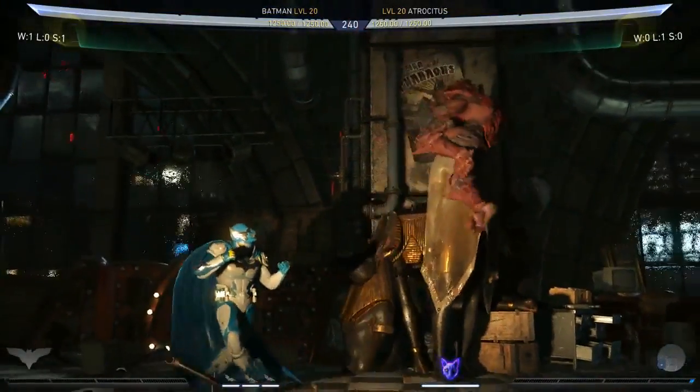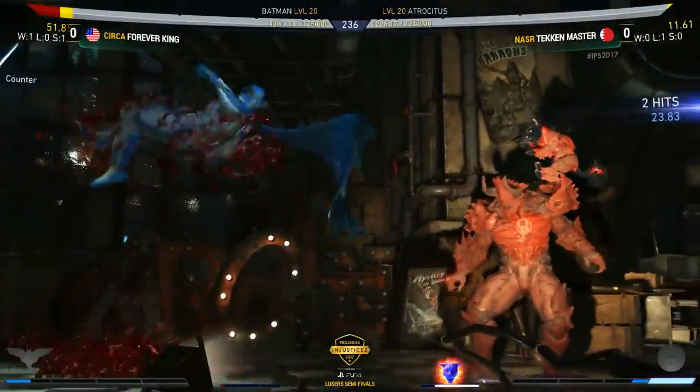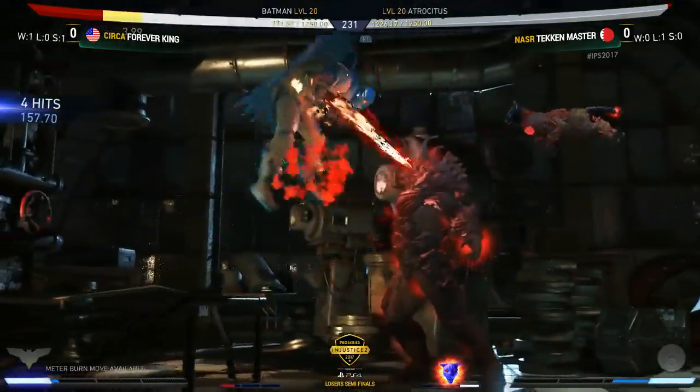Batman — we're finally seeing Forever King's Batman for the first time in this top 8. He goes straight into the environment interaction to steal away the first buff. Forever King's Batman is pressure that is relatively unmatched by anyone — unbelievably aggressive, but very patient.